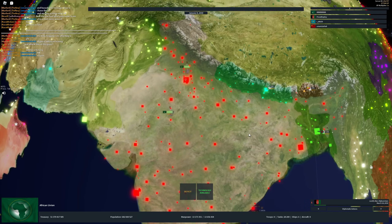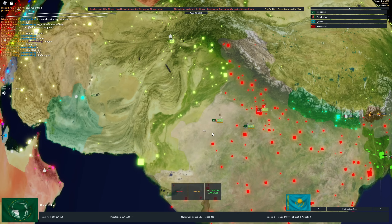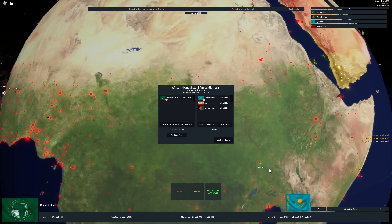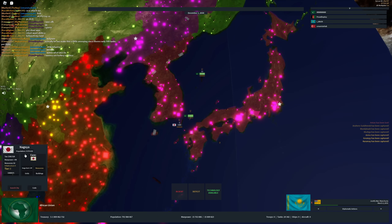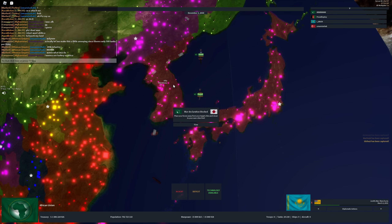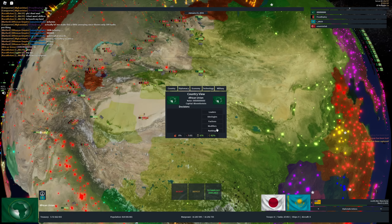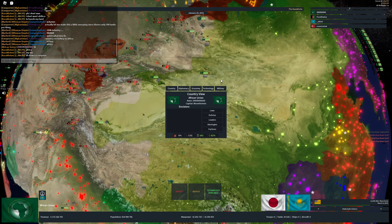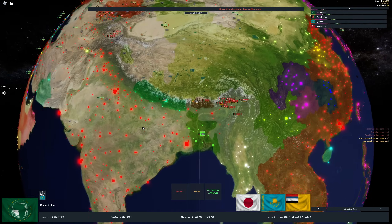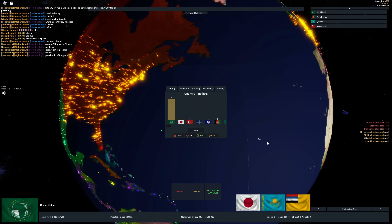Let's declare war on Japan. I want to see Turkey versus Africa. Now's the time to declare war on me since I'm in debt — but apologies, I can't white peace, I need to take your resources. We can auto-capture that. Our resistance is pretty good. GG Ottoman Empire — looks like we have no competition left in the game.